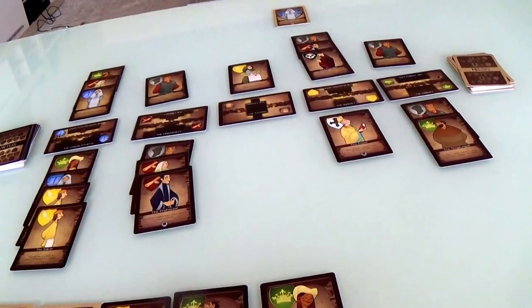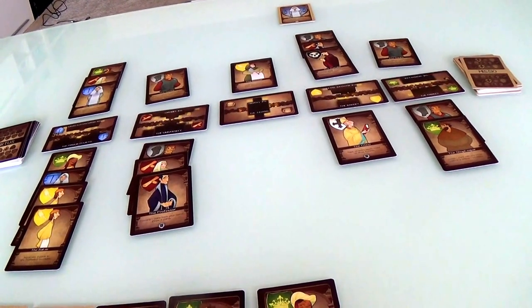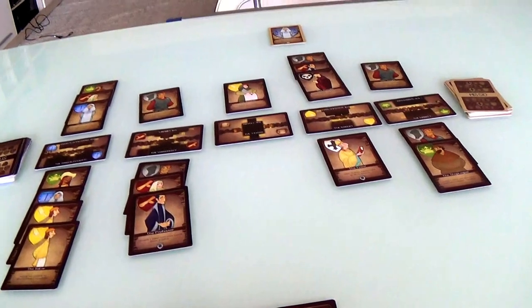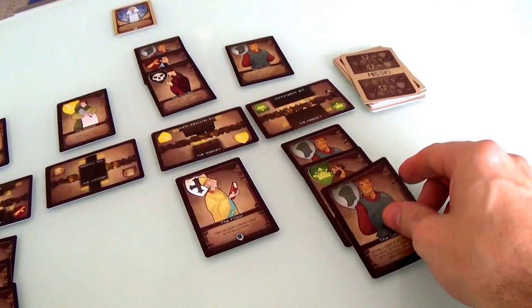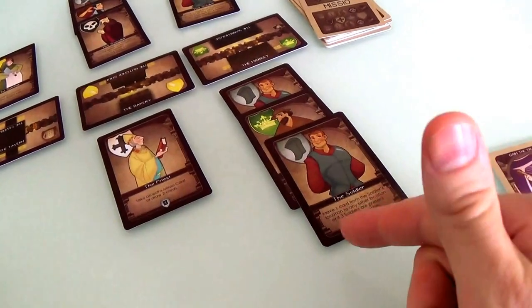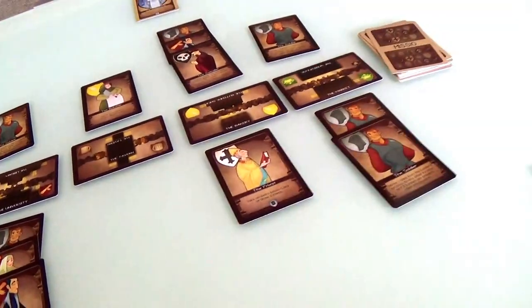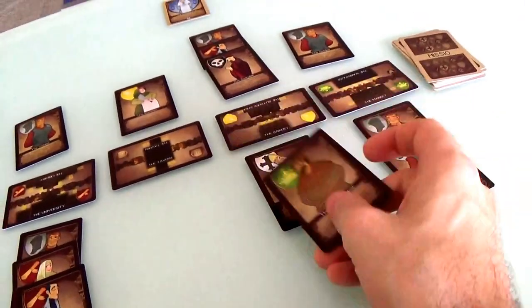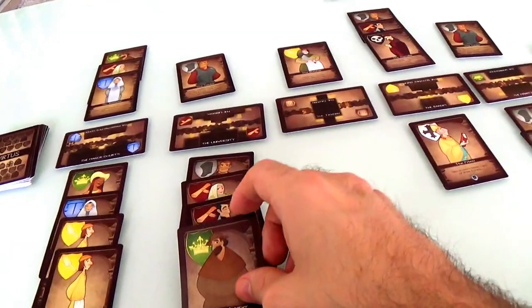Jen's turn again. Jen is going to play a soldier and send him over here to the market, which I recently visited. The soldier has to move one card from the location someplace else. If there are three soldiers, everybody can go away because the soldiers just cart them all off to jail. But with only one soldier, Jen now has to send this guy off someplace else. And Jen is not going to put him over here because she's got a pretty good idea of what I'm trying to do. So Jen will go ahead and send the shopkeeper over here.